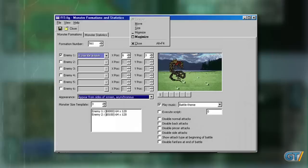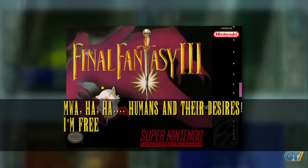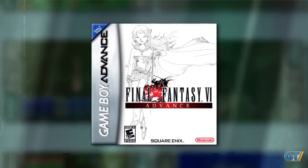Progress was so far along that the monster's text was localized into English on the SNES version of the game. In addition, the same sprite and text are also in the ROM for the 2007 re-release, Final Fantasy VI Advance.